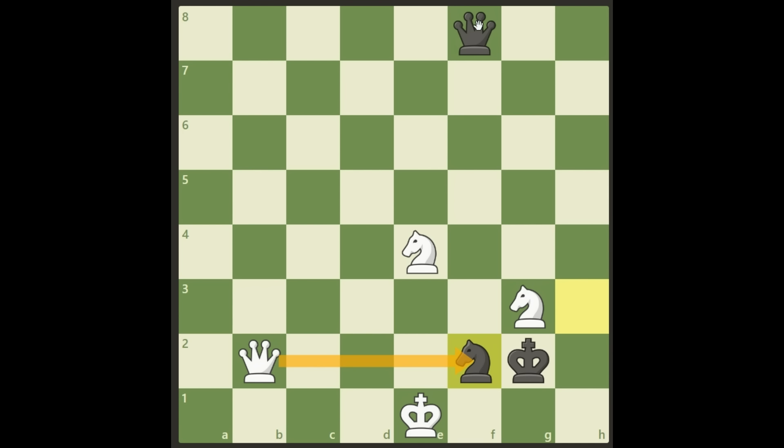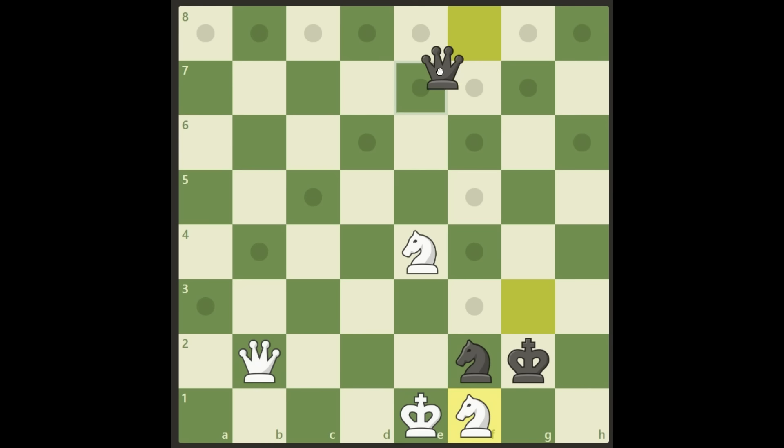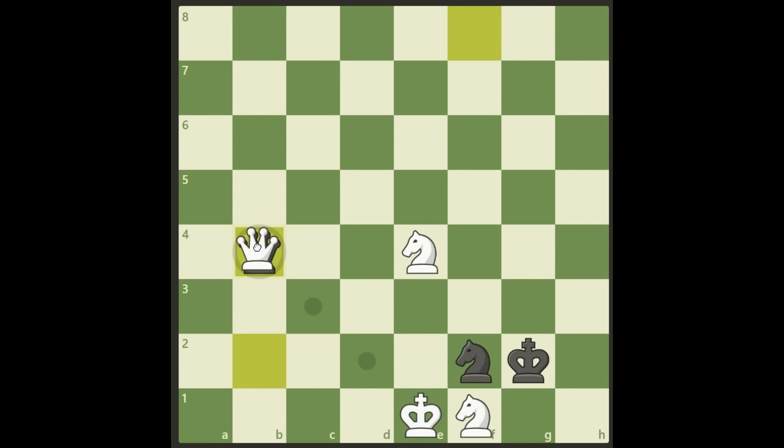Of course you cannot take with the queen — a queen exchange will happen and that's a draw for sure. You will take it with the knight. Let me show you what happens: if you place knight f1 instead, just getting this one away from trouble, then black has this beautiful draw variation — queen b4 check, it's a forced queen exchange like this, and check with a fork, and it's a draw.